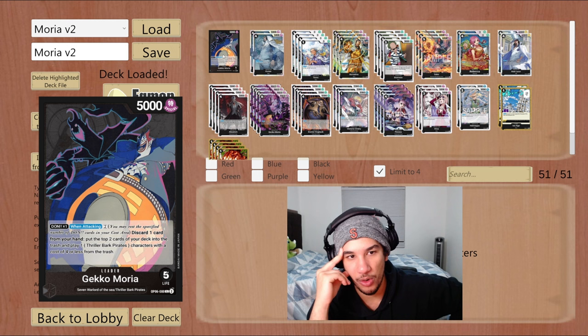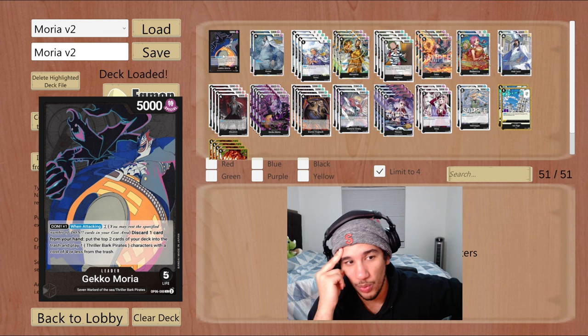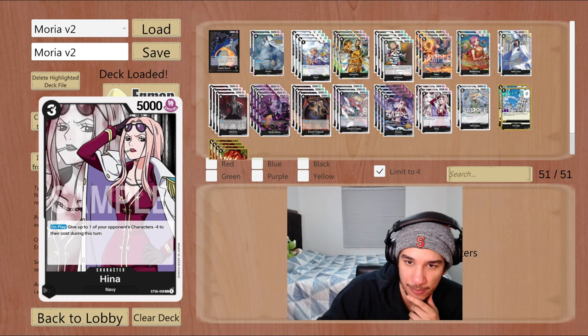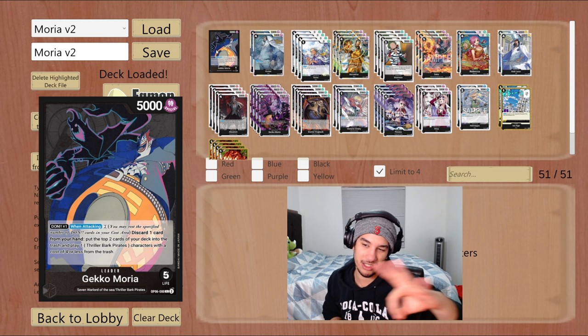The Queen matchup is also pretty straightforward — we were just able to put a lot of pressure on them, going too wide too fast for the Queen players to do anything, and we were able to get rid of their blockers with Absalom which lets us develop a board. It's just rough for them. And in the last matchup, the Mirror, it's obviously again a pressure game — however many Gekko Morias you can put in the field, very similar to the Sakazuki matchup, but you don't have to worry about your Peronas getting bottom-decked. Hope you enjoyed the games today — like, subscribe, we post One Piece videos every single day. One more video coming out tomorrow — enjoy your day.